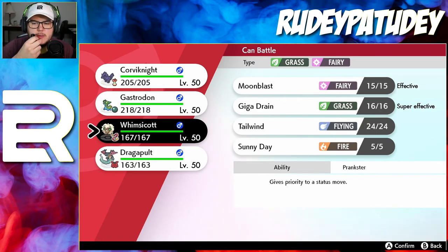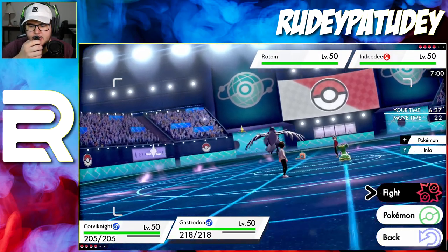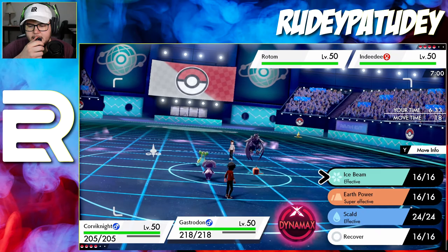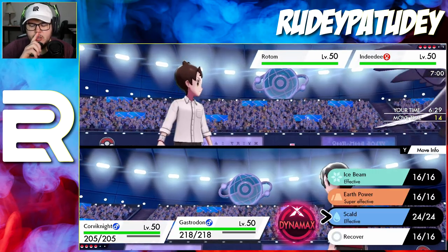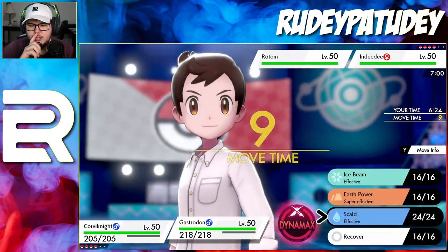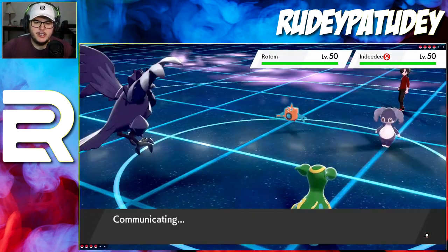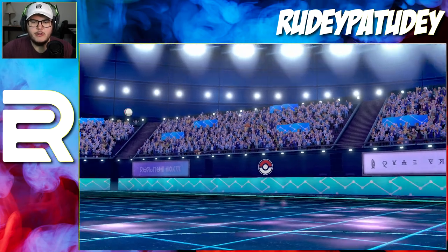I really wish I would have led Dragapult. Let's go to Whimsicott - we can set up a Sunny Day and a Tailwind. Let's definitely do Whimsicott here, switch that slot out. We can't use Earth Power on the Rotom because it has Levitate. For Gastrodon we'll just go for a Scald onto the Indeedee. I kind of want to switch Gastrodon out too for Dragapult, but let's get the Sunny Day up first.